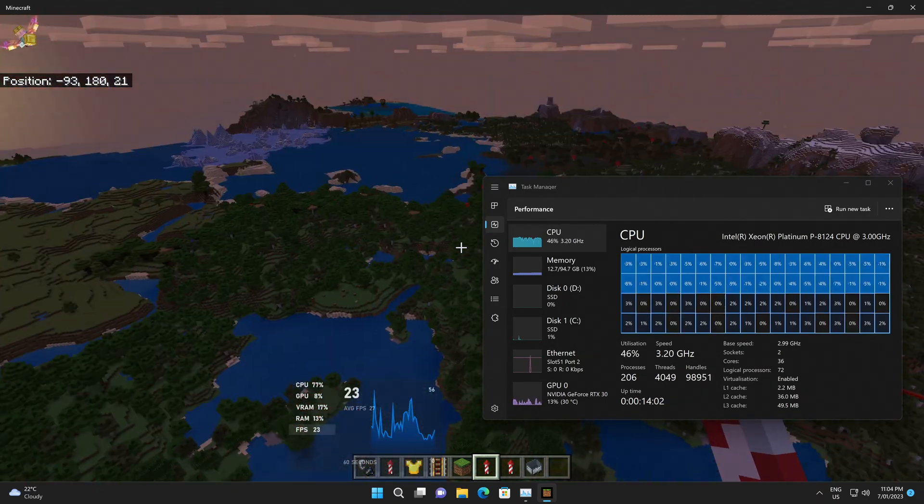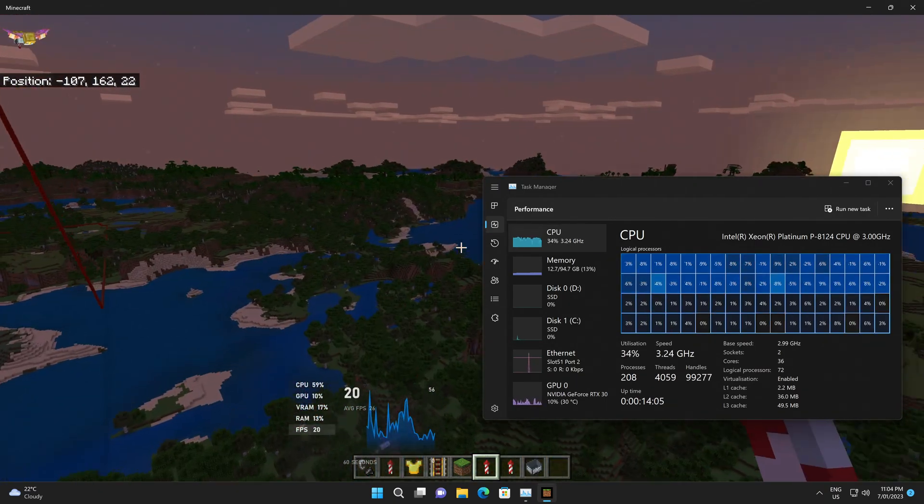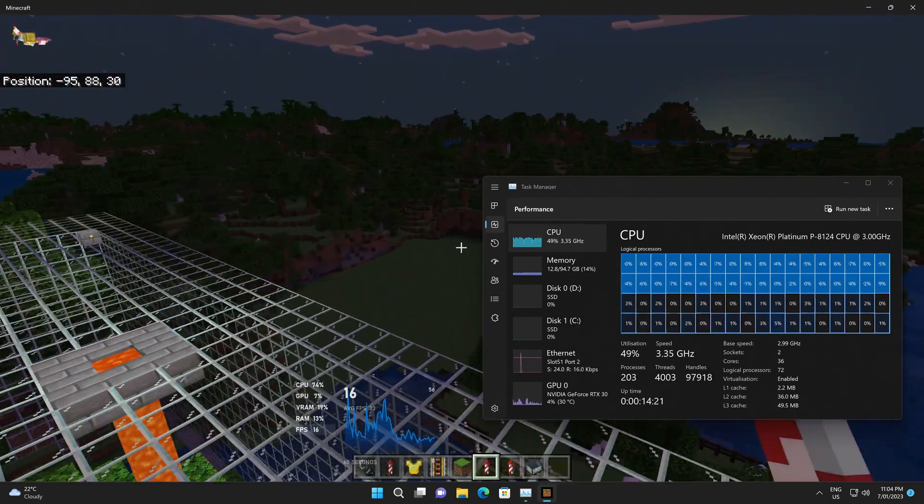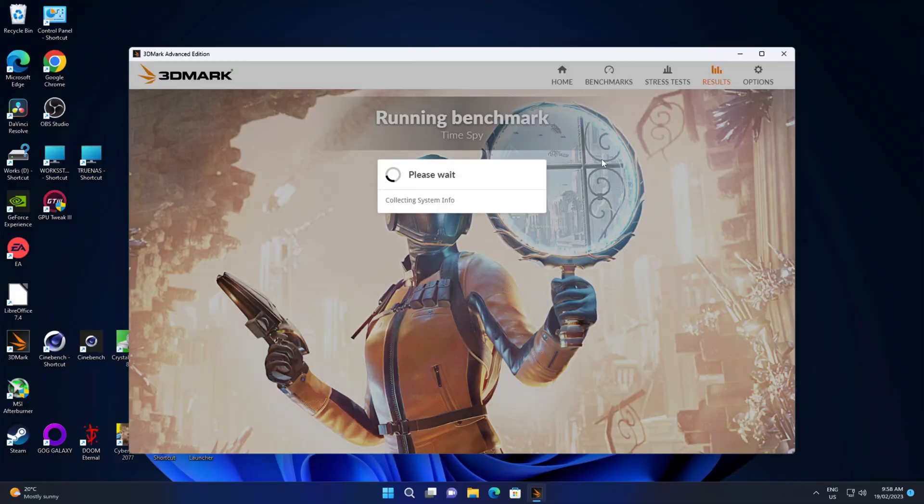With the processor as it is, I'm going to run 3DMark Time Spy. Then I'm going to turn hyperthreading off and see if it makes any difference. This is just a standard 1080p run, then we're going to do the 4K run. I'll meet you at the end of the result.